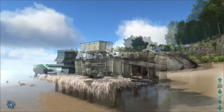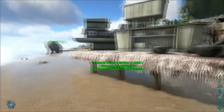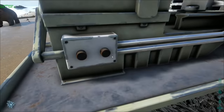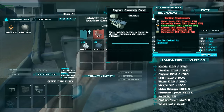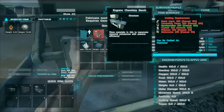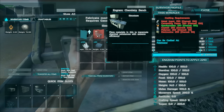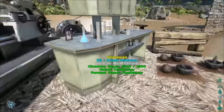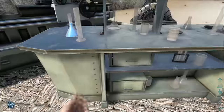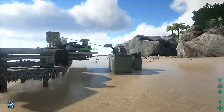Let's get the boring stuff out of the way — the chemistry bench. The chemistry bench is quite expensive. In the crafting menu, the chemistry bench requires 250 metal ingots, 250 cementing paste, 100 spark powder, 250 crystal, 250 polymer, and 250 electronics. Once placed, this thing does require electricity and also requires gasoline to actually work, so first I need to turn on the generator to get some power running into this thing.